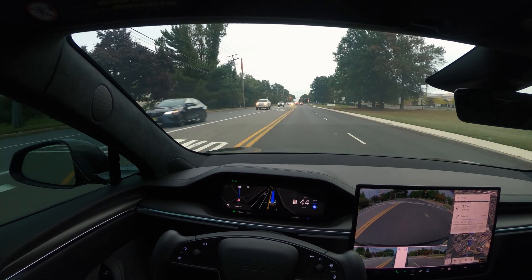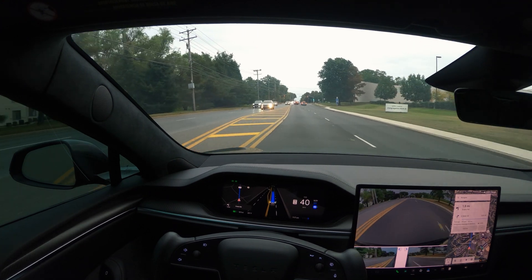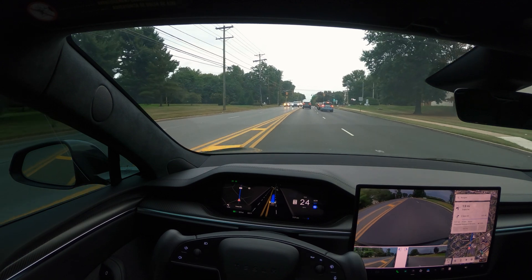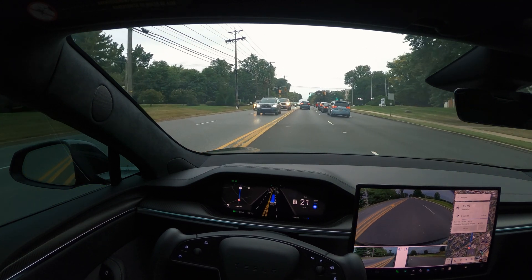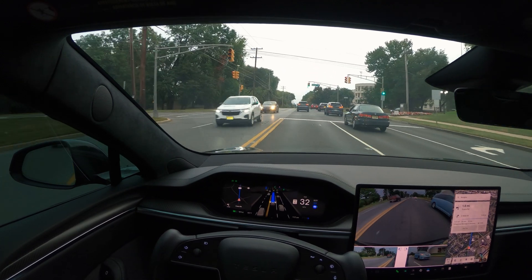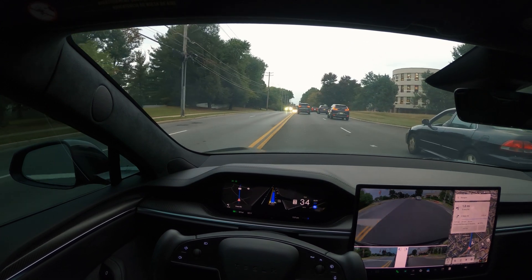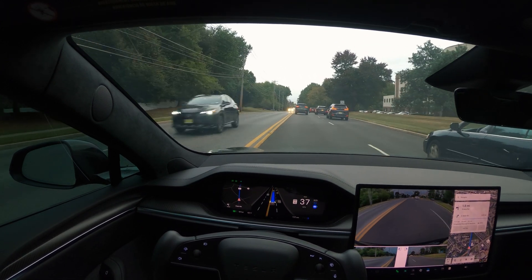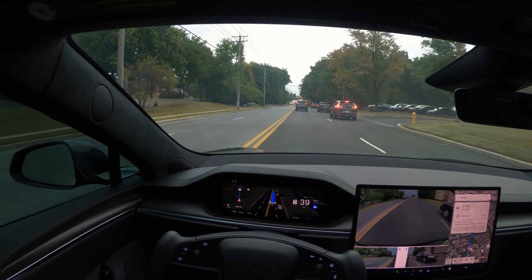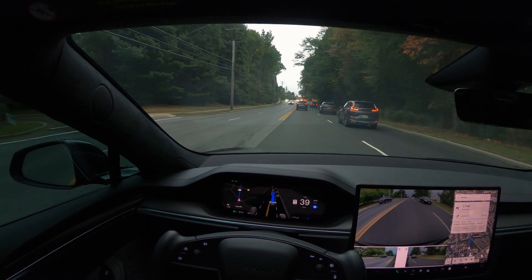Going through the light. Approaching another light - the screen shows it just slowed down a little. So far, no hard braking or phantom braking that I've noticed, which I complained about in my previous videos about FSD. So far so good.